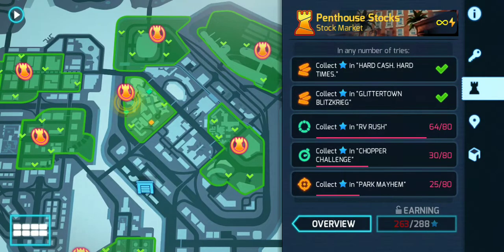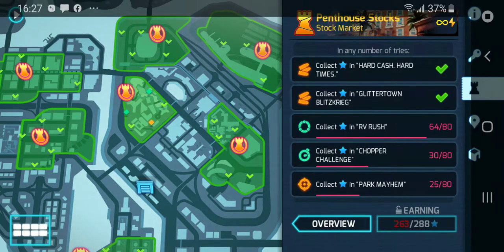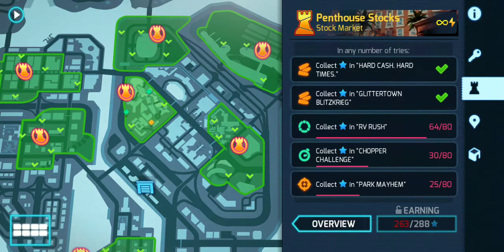Hey guys and welcome back to another mission video. Today I'm going to show you how to beat the DRV Rush mission with four stars. This is a ring challenge type of mission. These are usually easy because you can't mess it up unless you forget the route. Once you grab the route, it's usually pretty simple. After you watch this video, I'm pretty sure you could beat it in four stars pretty easily.